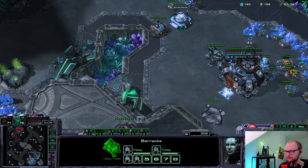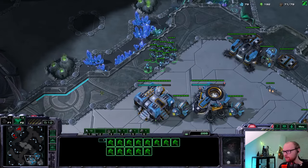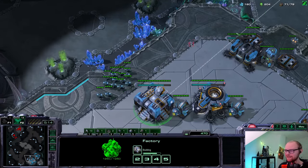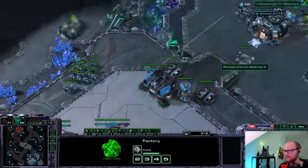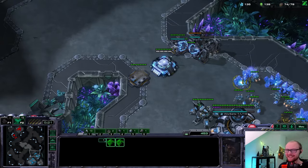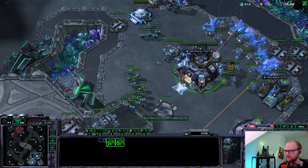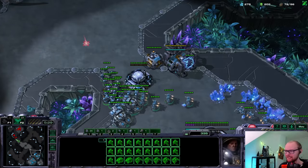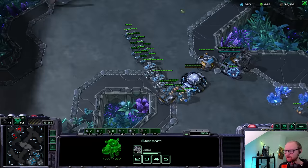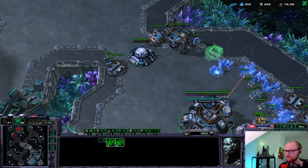It looks like I'm going to be attacking with two siege tanks. I'm going to make an ebay just so I don't get owned by three DTs walking into my base - if you've ever played StarCraft we've all been there. Some dark templars walk in, you have no detection, and it's a very sad moment. I'm going to pull a few SCVs to make this a little bit stronger. Five seems like a decent amount - not too committal but makes my push decent. I can make bunkers in his base.